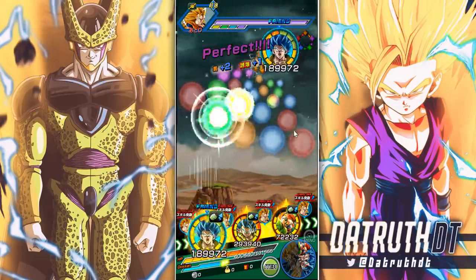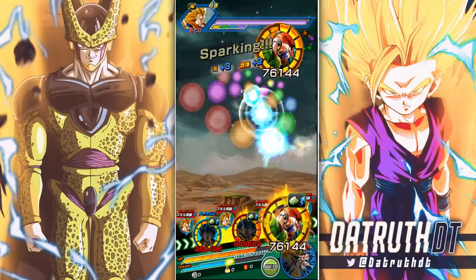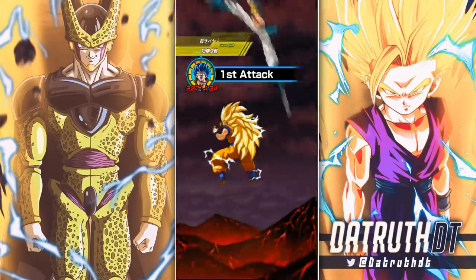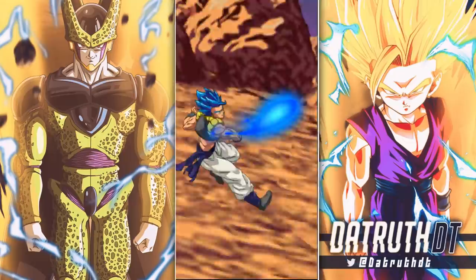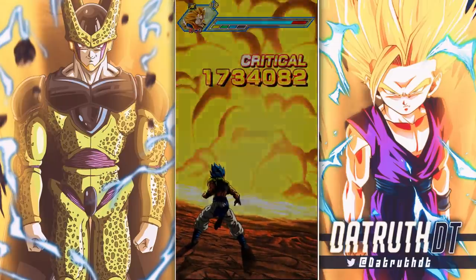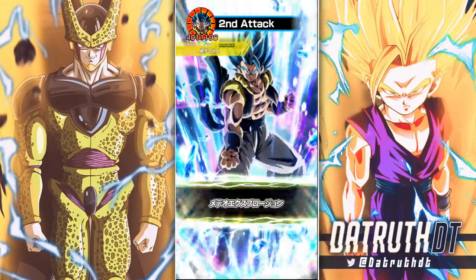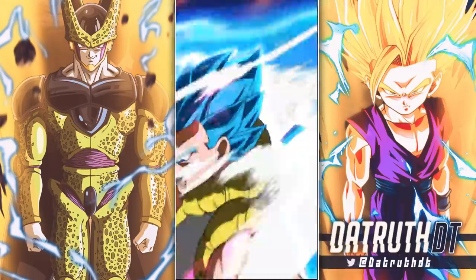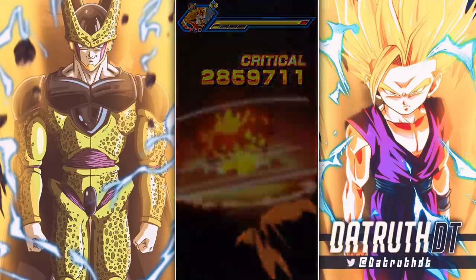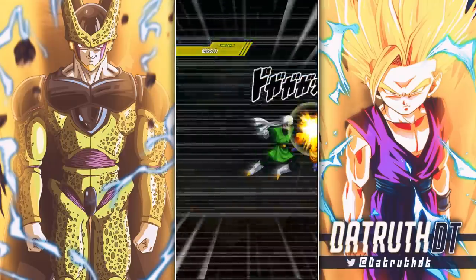I think Vegeto is better just based off of this initial look right here — having a second guaranteed super attack is so damn important. You can't discount that. Okay, Gogeta — what can you give us? He goes up to four million, super effective against all types. And then 400k with a crit on a normal right there. We do have to keep building up the attack and defense for him.